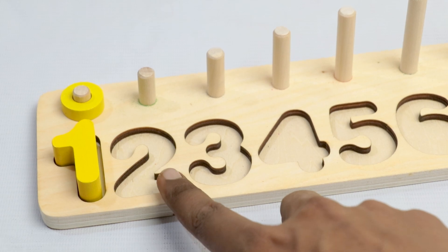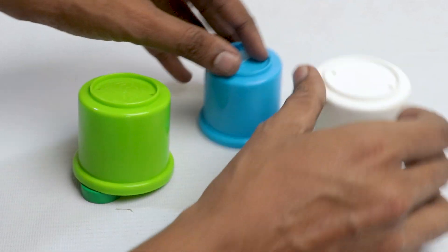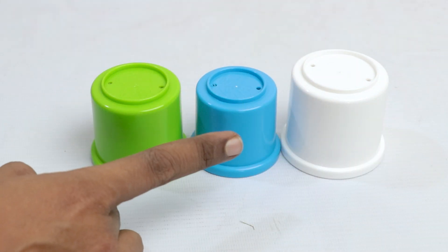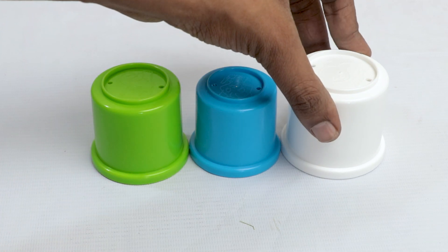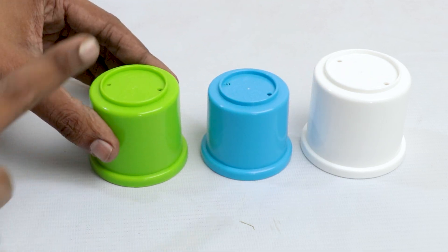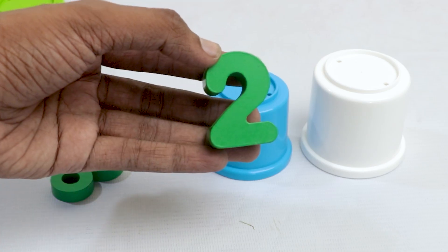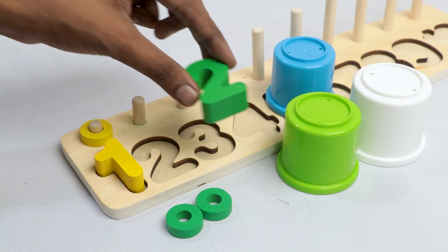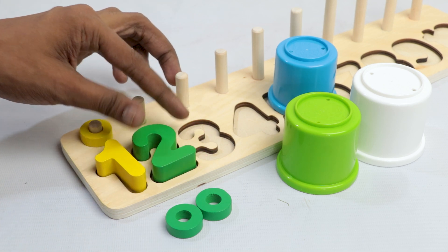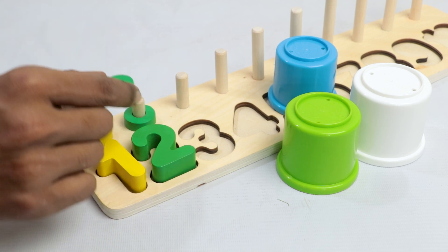Let's find our next number! Wow, it's a stacking drum. Let's see what's inside this stacking drum. One — oh, there is nothing. Two — oh no, here is also nothing. Three — oh, here is a letter two! Can you say why should I put this letter two? It's here! Let's count: one and two.